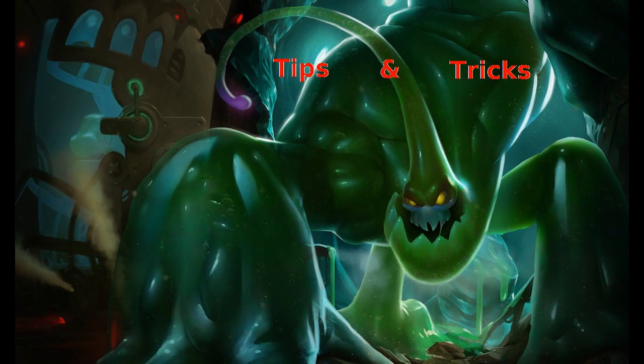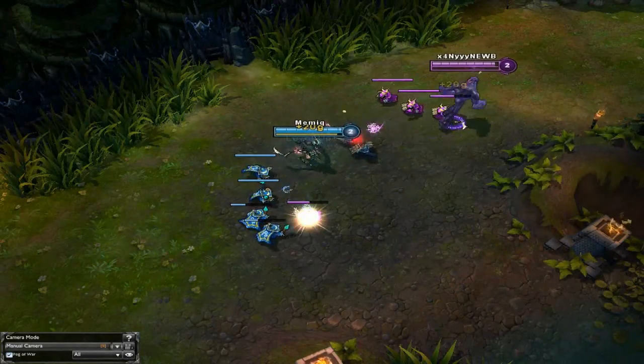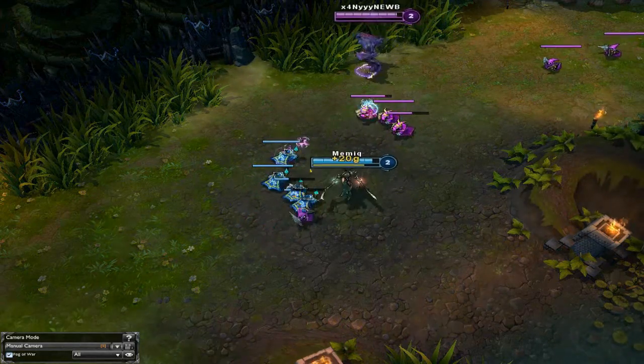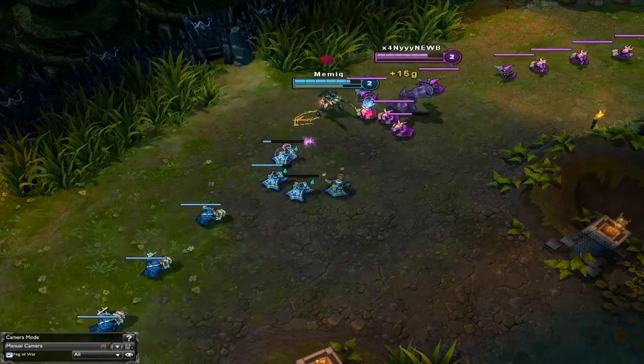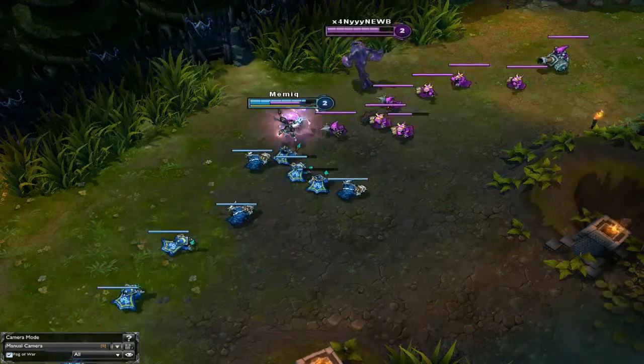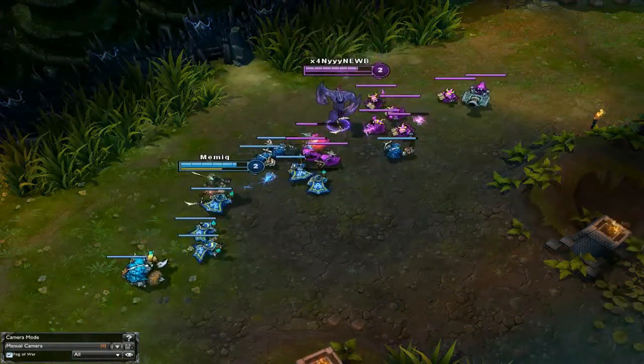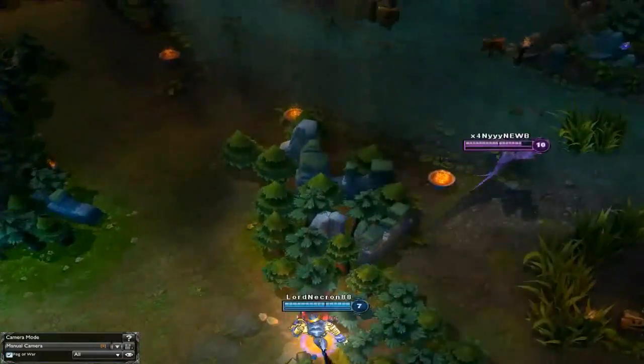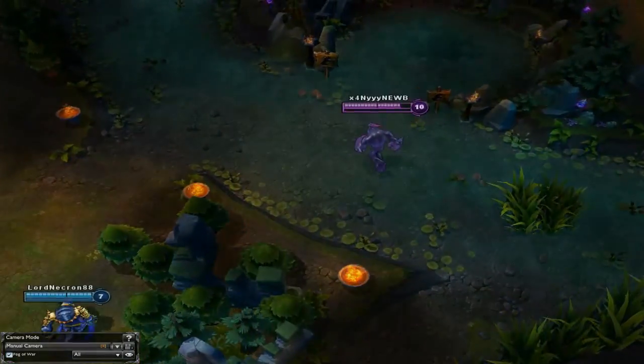Now that we've covered the basics, it's time to show some tricks and advice for winning your lane. Zac is a great poker and sustainer in lane and you need to use that advantage to the fullest. Harass enemies with Q as soon as you can — even if it takes a certain amount of HP from you, you can regain that HP by moving over a Bloblet. Zac's great mobility enables you to engage and disengage from skirmishes easily, set up great ganks, or start teamfights.